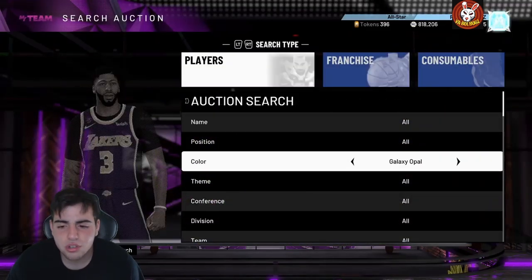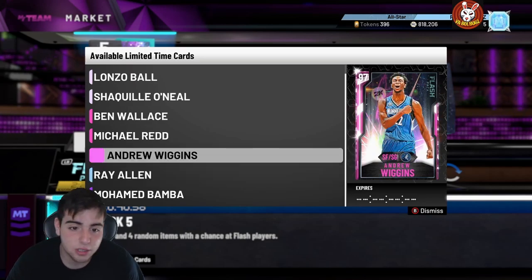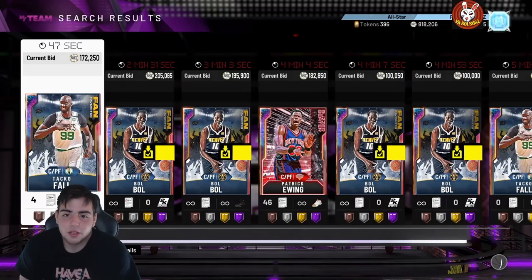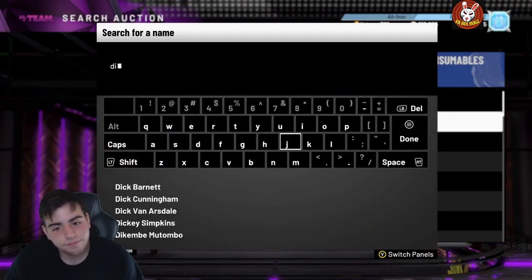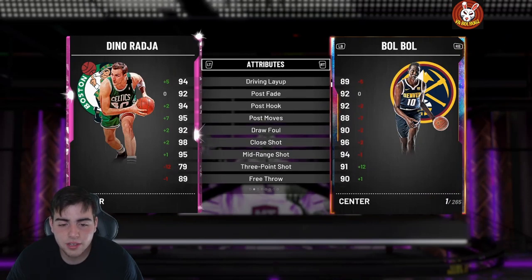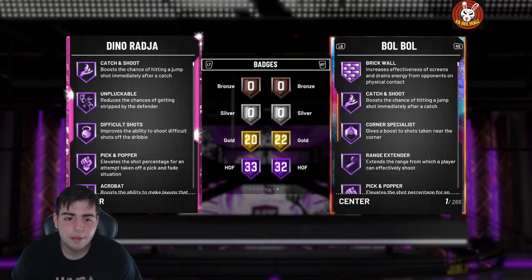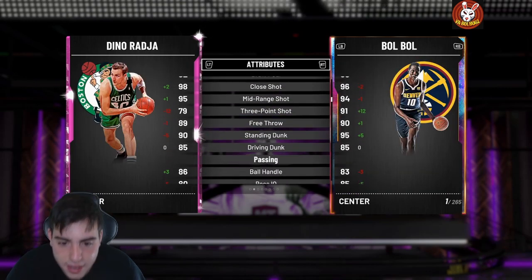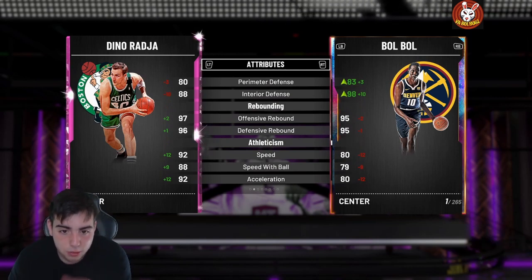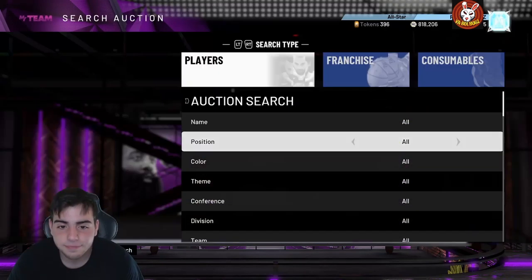There are just so many good cards right now. Ray Allen is really good — if you did the prime Ray Allen set I feel bad for you because this card is comparable. Andrew Wiggins is pretty good too. Every pink diamond card they drop from now on is going to be goated. Dino Raja — if you don't have him on your team you're doing something wrong. He has 33 hall of fame badges, insane jump shot and dunk animations, 6'11" with 92 speed. He's basically Giannis at center. If you have Giannis, Dino Raja, and Shaq, you're not losing a game.